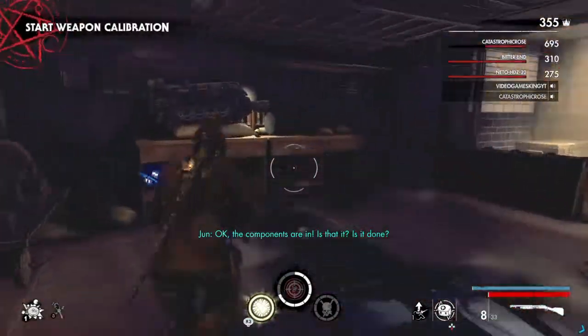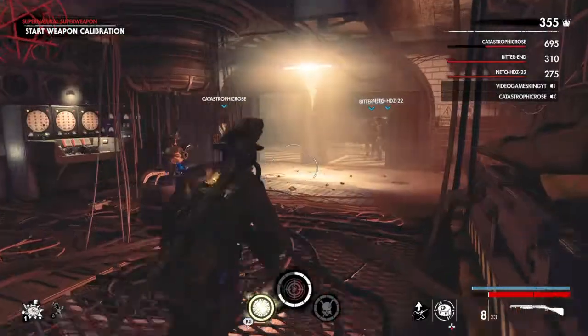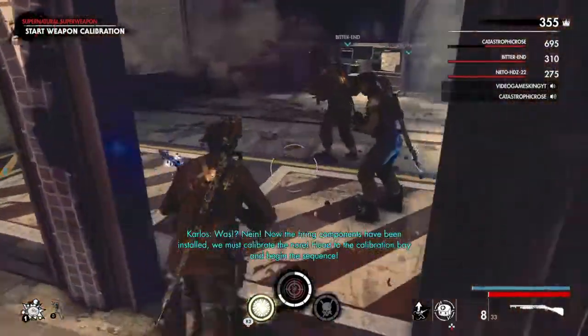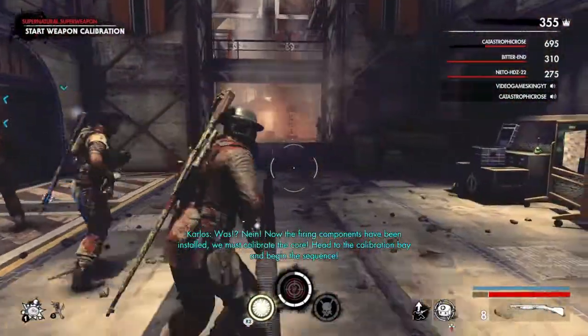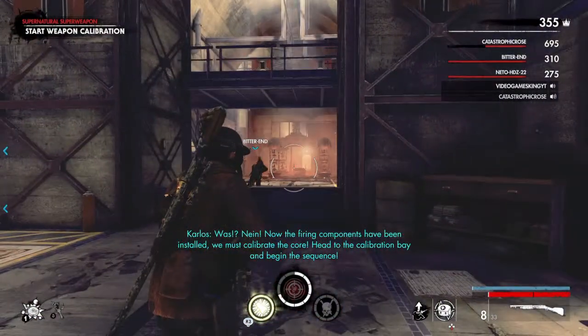Okay, the components are in. Is that it? Is it done? Oh, fine. Now the firing components have been installed, we must calibrate the core. Head to the calibration bay and begin the sequence.